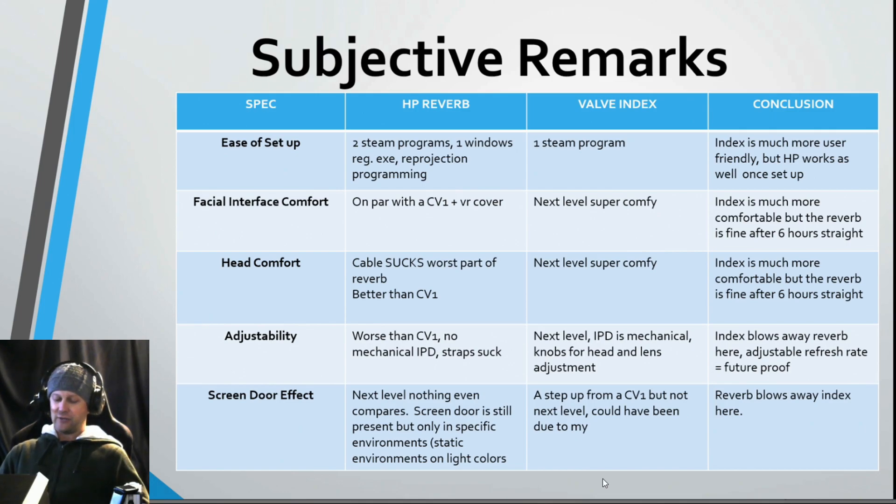For screen door effect — and I may get some thumbs down here, but I'm here to tell the truth: the screen door effect on the Index was not as reduced as I expected after using the HP Reverb. It's still definitely present and detectable, though better than the CV1. The Reverb has almost no screen door effect — you really have to be looking for it. Compared to going from CV1 to Index (maybe 50% better), going from CV1 to Reverb is like 100% better. The Reverb really blows the Index away here.